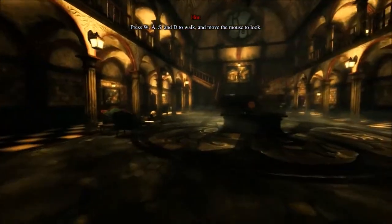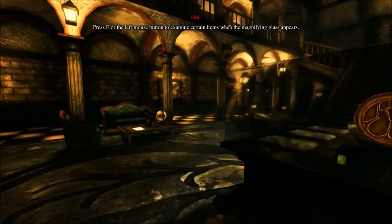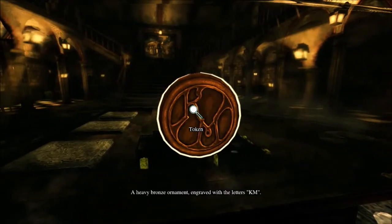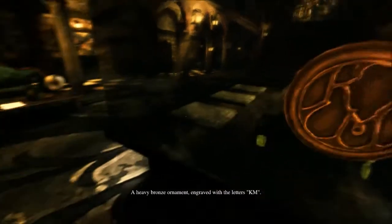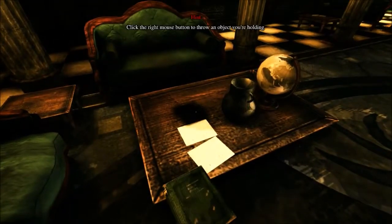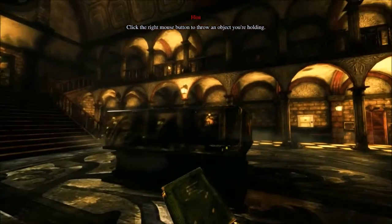Definitely seems like a nice place. Hello? What do we have here? A token — a heavy bronze ornament engraved with the letters KM. Kraven Manor. And what do we have here? I got a book. I can throw a book.